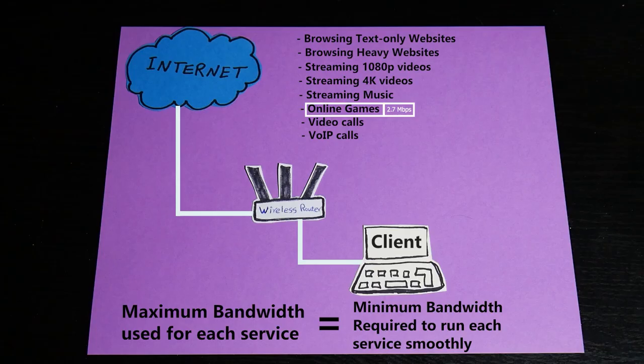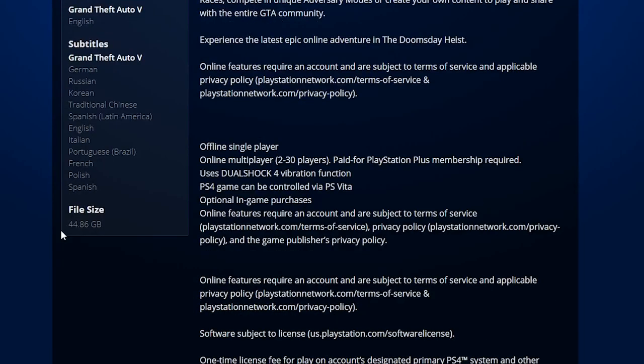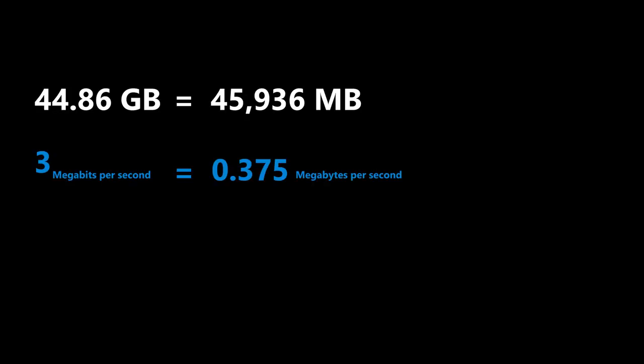That is only for playing games. If I need to download those games too, then I'd better have a faster connection, because most games these days are huge. For example, GTA 5 for PS4 is around 45 gigabytes, and if I want to download it with a 3 megabits per second internet, it's going to take me around 33 hours.